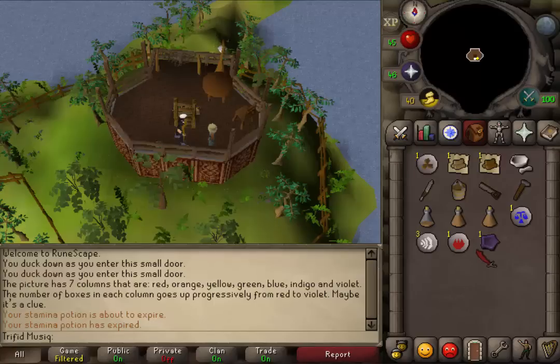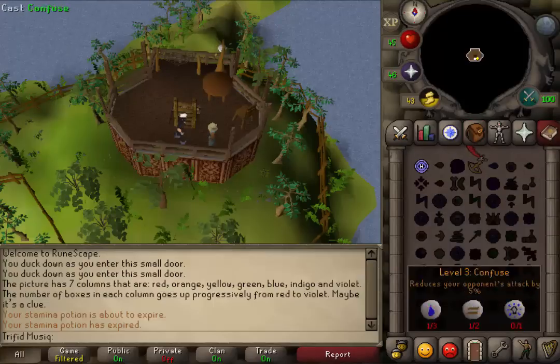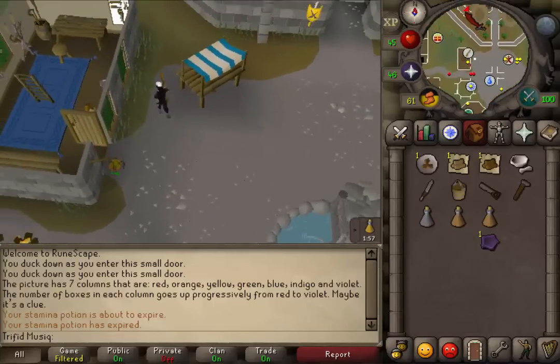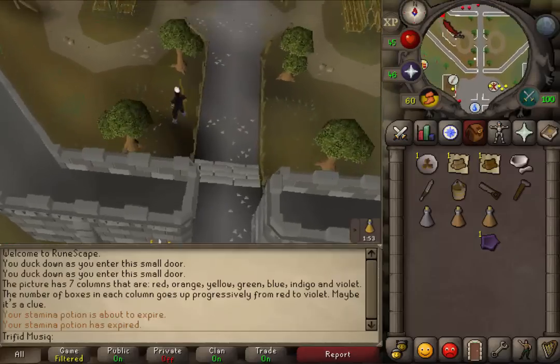After the cutscene is over you will get a violet pentagon in your inventory. After you have this, you will need to go back to Brimstail. I will be using a Varrock teleport and then run to the Grand Exchange so I can use a spirit tree there to go to the Gnome Stronghold.